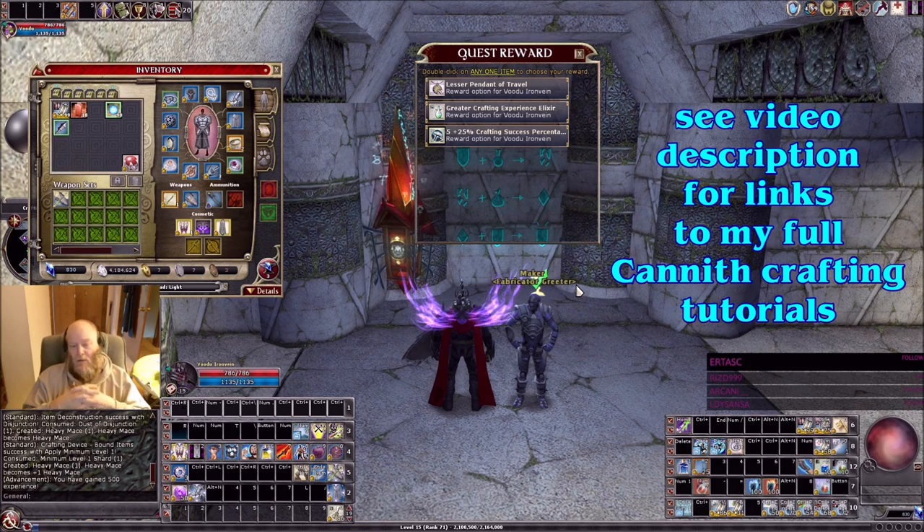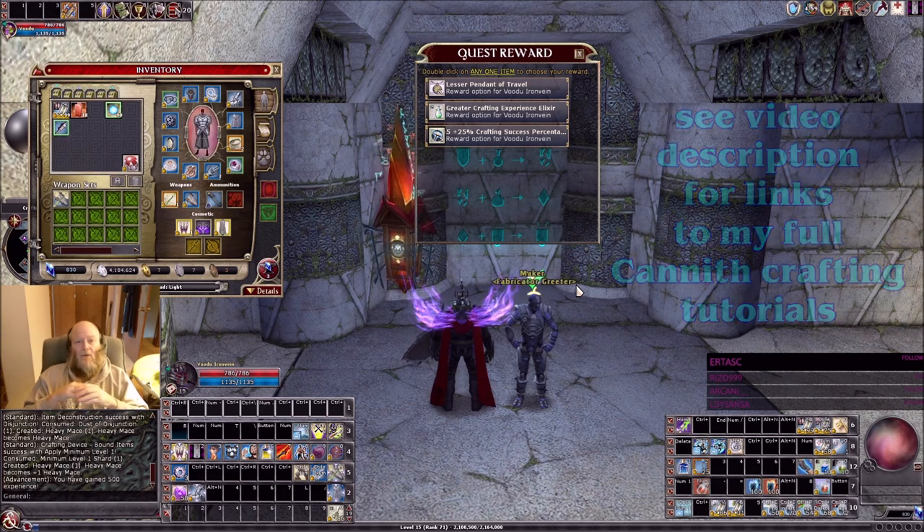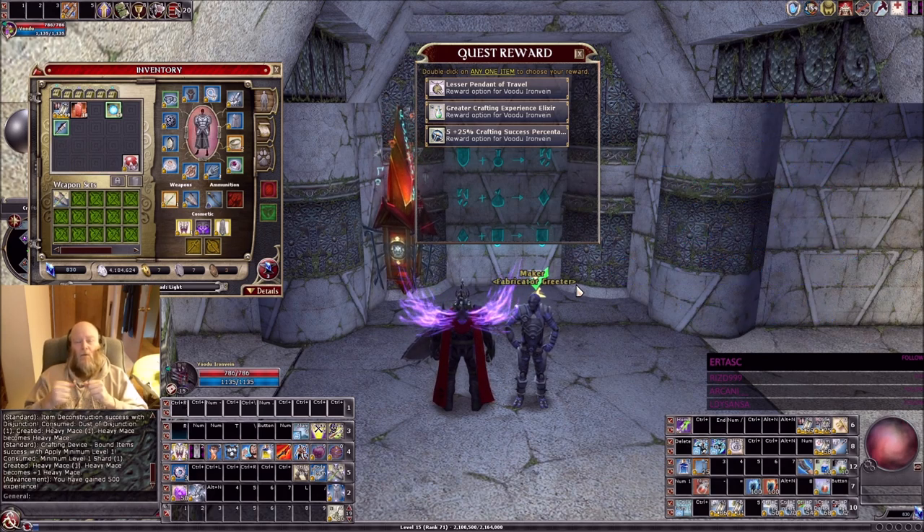When I was doing the Druid True Second Life series, the Northwind 2 series, that's what I did. I made a new character like 10 times — made a new character, did this tutorial, took the reward, put it in the shared bank, deleted the character, repeat.